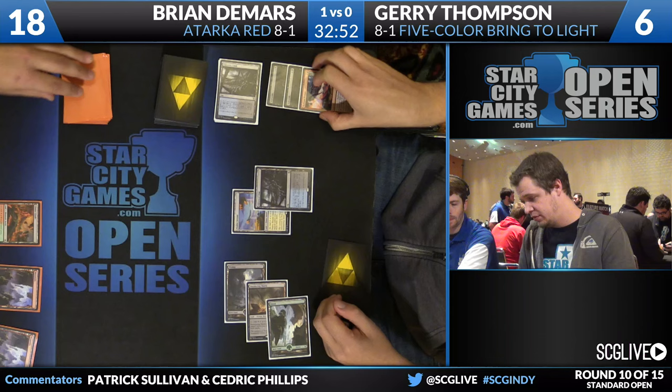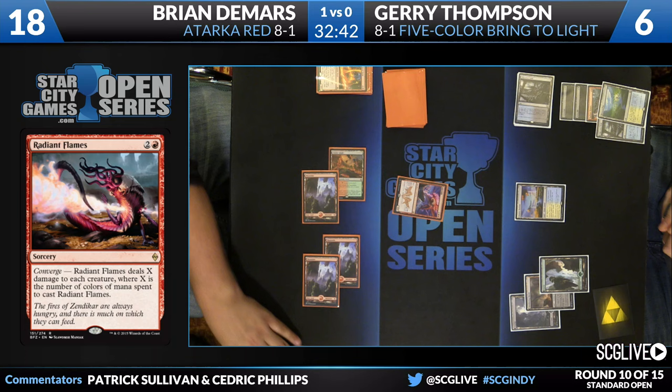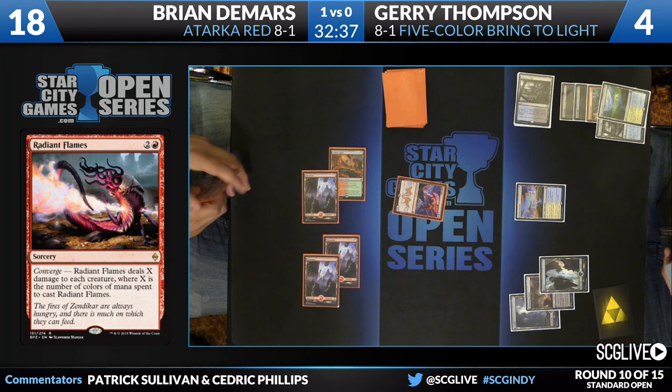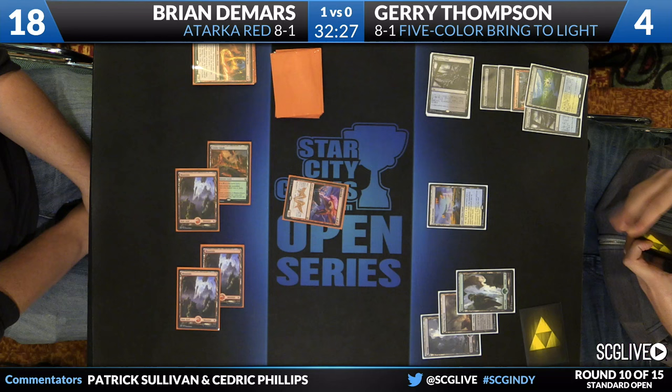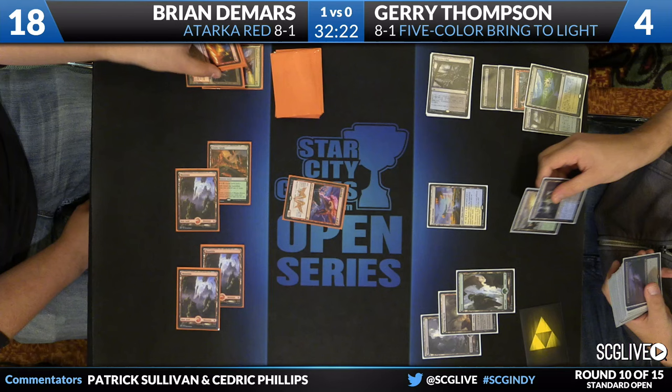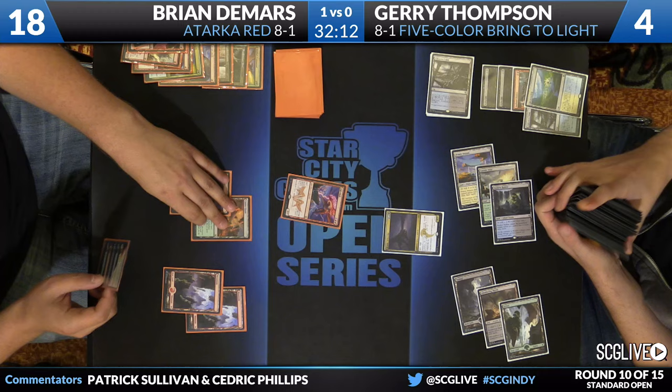Polluted Delta went onto the battlefield. Back to DeMars — he's got a Thunderbreak Regent, and the land off the top gives him the Dragon. Now Thompson has a Siege Rhino in his hand, and he's going to sacrifice a fetch land, go down to four. Not the most comfortable life total, but it is what it is. No copies of Stoke the Flames, no Exquisite Firecrafts in Brian's deck list — he doesn't have a lot of reach. Tarkir's Command is not lethal. Thompson is going to search up two lands and we're going to see Silumgar here in just a moment — Canopy Vista and Sunken Hollow. Silumgar's the last card — a great blocker. DeMars will draw Chandra.